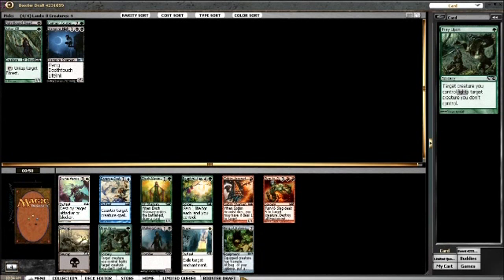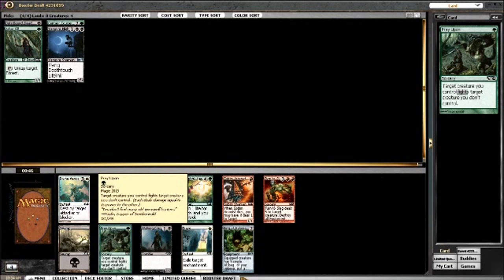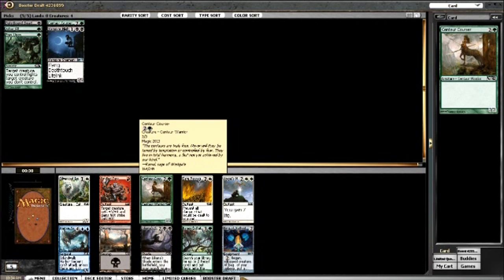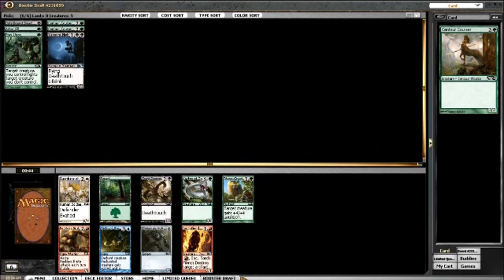Here's a Prey Upon, so that makes me happy I stayed in green. Passing an Elvish Visionary, but that's not a big deal. There's also a green ring here which I want, but Prey Upon is way better. And there's an extremely late Centaur Courser. The problem is I'm passing the Black Ring and Liliana's Shade, which I want, but Centaur Courser is just a lot stronger. You should definitely value it that highly in this format.